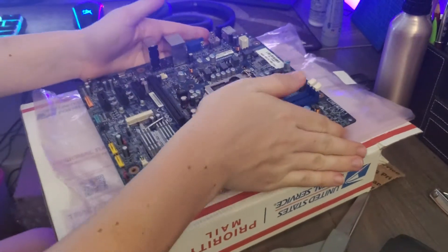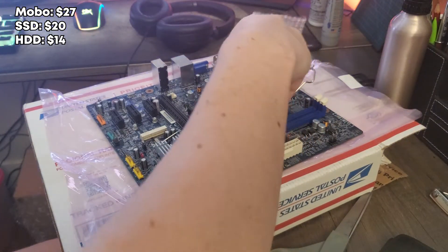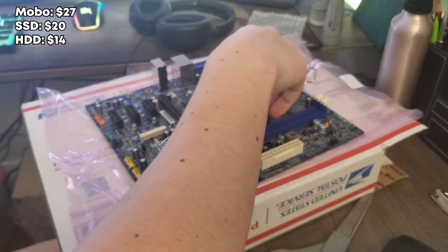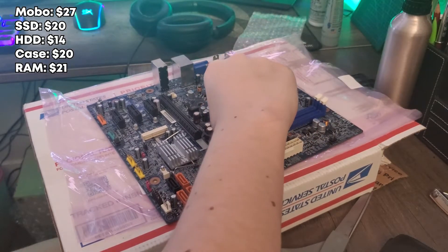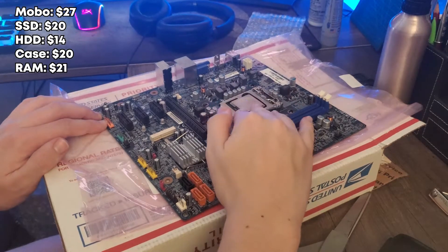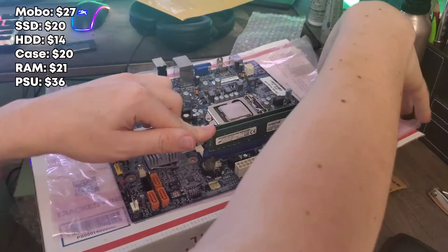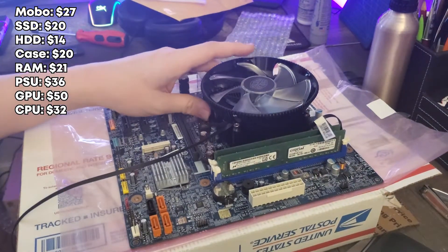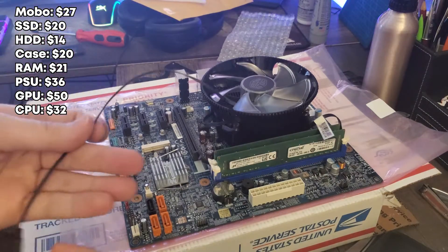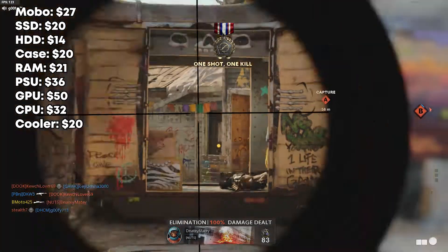Now for the cost of the parts: the motherboard was $27, the SSD was $20, the hard drive was $14, the PC case I got for $20 brand new off OfferUp, the RAM was $21 for two sticks of eight gigs, the power supply off eBay was $36, the graphics card was $50, and the CPU was $32 — though the CPU did come with an Intel stock cooler. I wanted to use the other cooler for the added RGB, so I paid $20 for the CPU cooler.